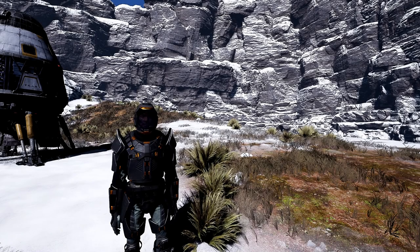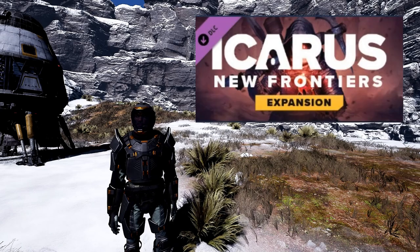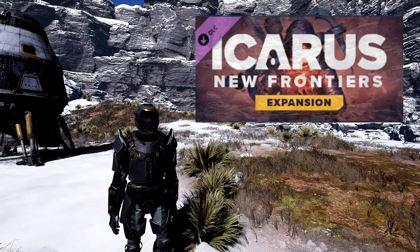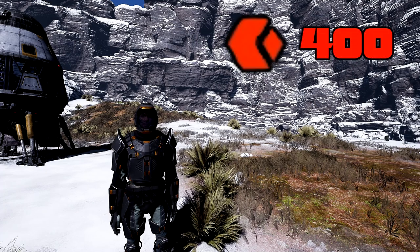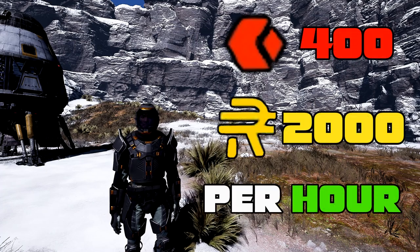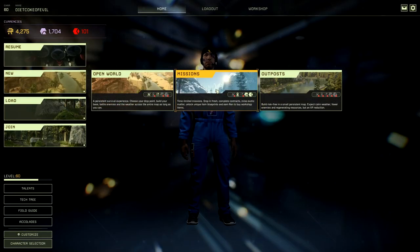What is up everybody, Josh here again. Today we have a new Icarus video for New Frontiers. We're going to be showing you how to get fast red exotics — 400 to be exact per hour — and about 2000 ren. Let's get into it.